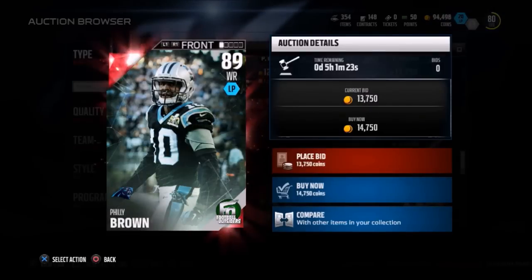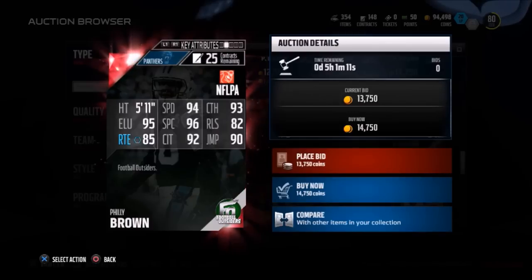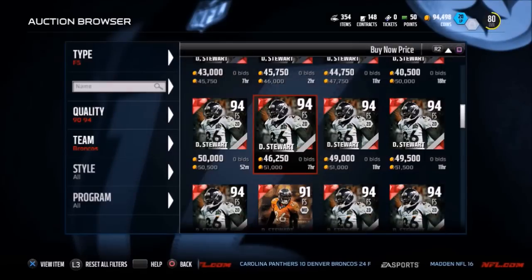Next up is Philly Brown, 89 overall wide receiver from the Panthers. I think he's a little bit underrated — going for under 15,000 coins. He has 94 speed with 95 elusiveness, and he also has 96 spectacular catch. Even though he's only 5'11", I think this card is very, very underrated.